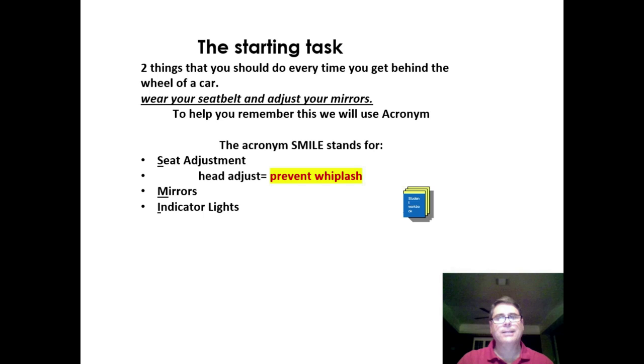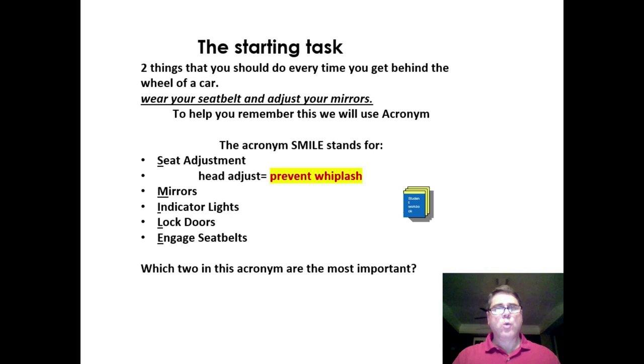Check all your indicator lights — we just went over those — and see if there are any bad ones. Ask passengers to lock their doors, then engage the seatbelt. The two most important parts of SMILE are the seatbelt and the mirrors. In Texas, it is state law that everybody must wear a seatbelt.